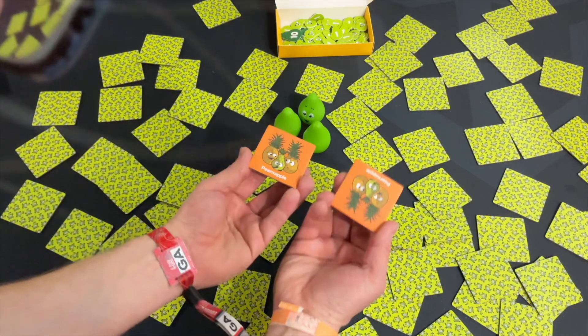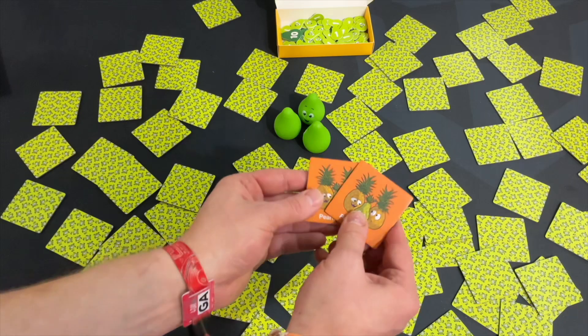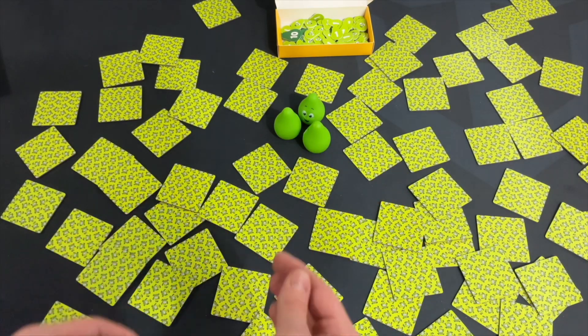And last, if you flip over two tiles that are identical, you put those in front of you — that'll be worth two points at the end of the game — and you take another turn.